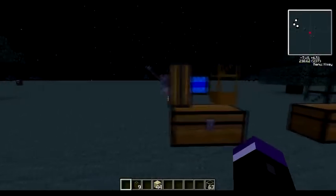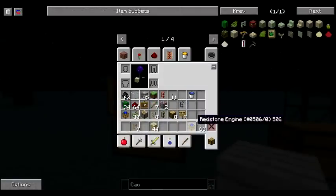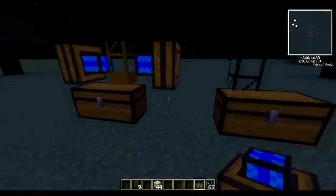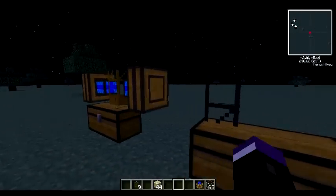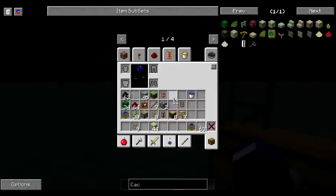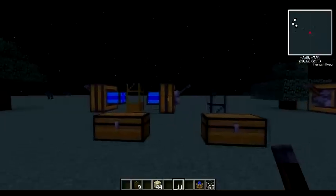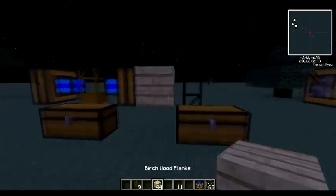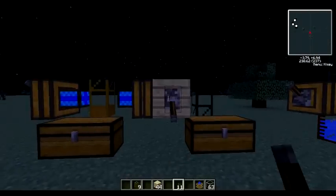When you place a redstone engine, it should automatically face itself toward the pipe. As you can see, it's automatically facing that pipe. Then all you have to do is shift-click to place a lever on the back of it. You can also put a block that any redstone signal can travel through, and that will still run the engine.